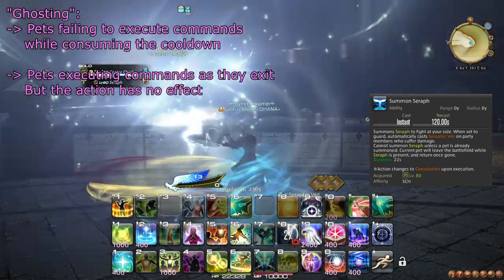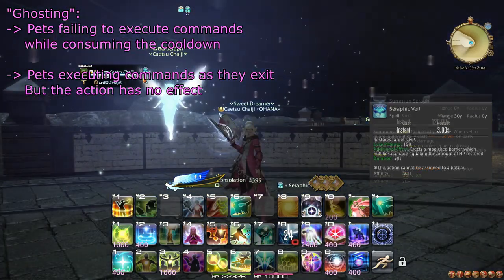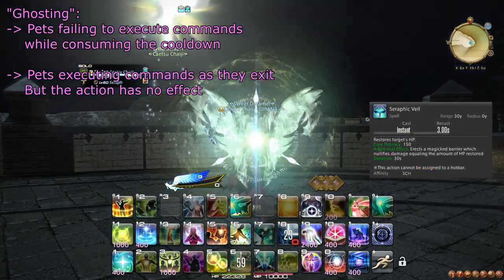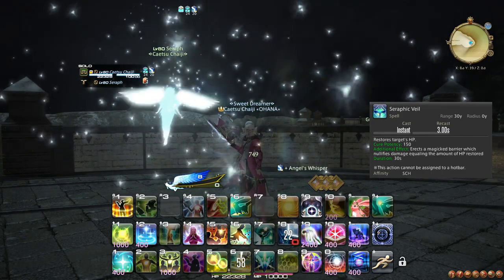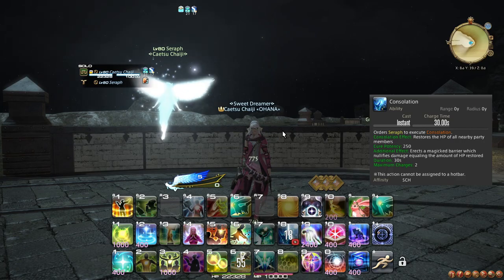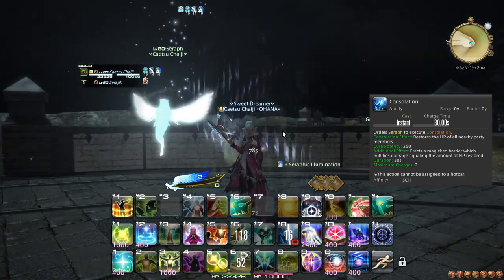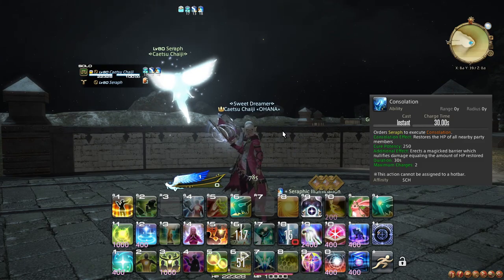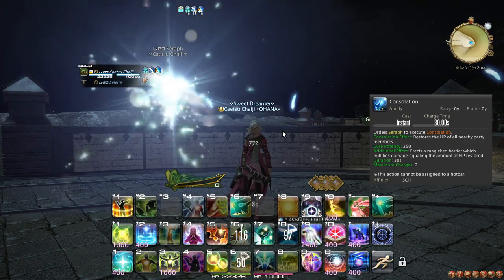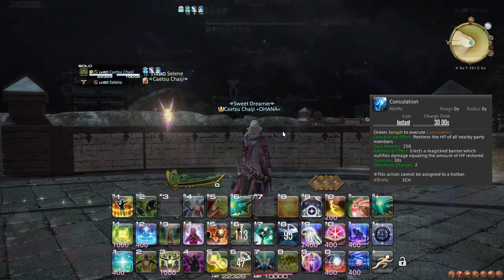It should be noted that this also happens if you use Dissipation. Seraph uses a superior version of Embrace called Seraphic Veil that applies a shield on top of the regular healing, shielding for the same amount. You also learn the ability Consolation, which replaces the Summon Seraph action while Seraph is present. Consolation can be used twice and heals everyone in an AoE while also applying a shield for the same amount. I recommend using Consolation near the start of the cooldown and again near the end to maximize the value of the shields.